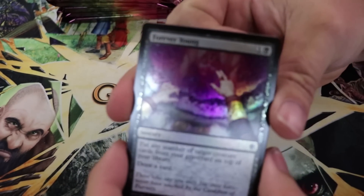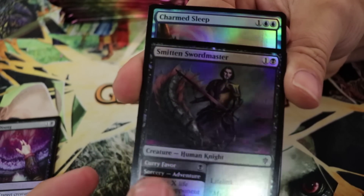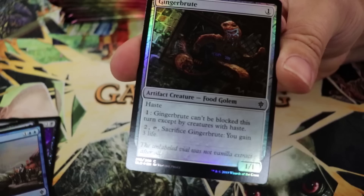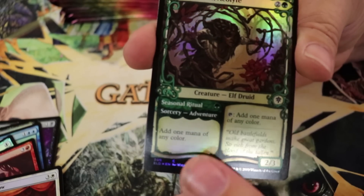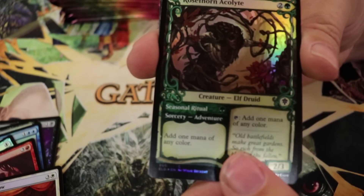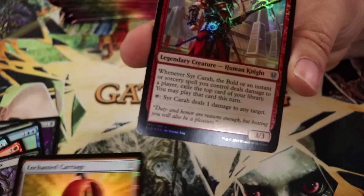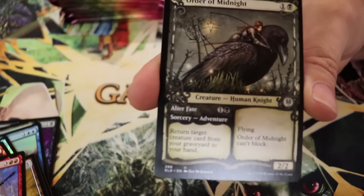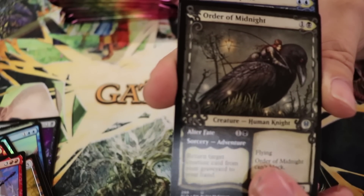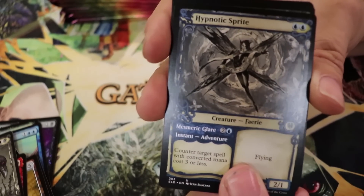Forever Young foil once again. Foil Smitten Swordmaster, foil Charmed Sleep — feels like we saw this exact sequence. Ginger Brute, Ogre Errand, Bartered Cow — same pack start so far. Here's where it varies: foil extended special art Rosethorn Acolyte, foil Enchanted Carriage, foil Syr Hrapp, Order of Midnight — this artwork is gorgeous. The storybook artwork is so good. Hoping to get one of these foil. Hypnotic Sprite storybook — very cool.